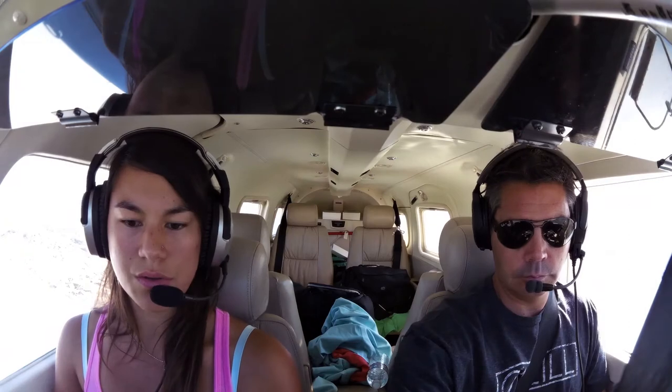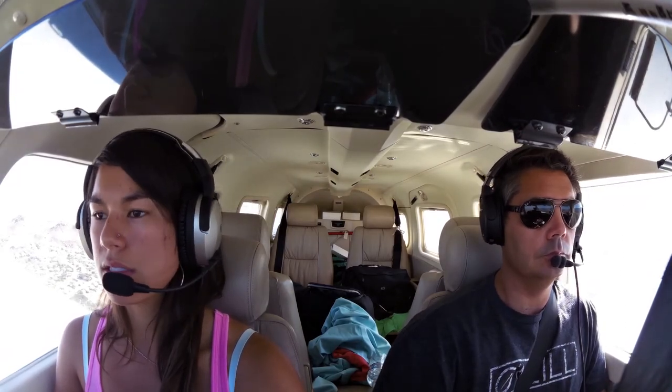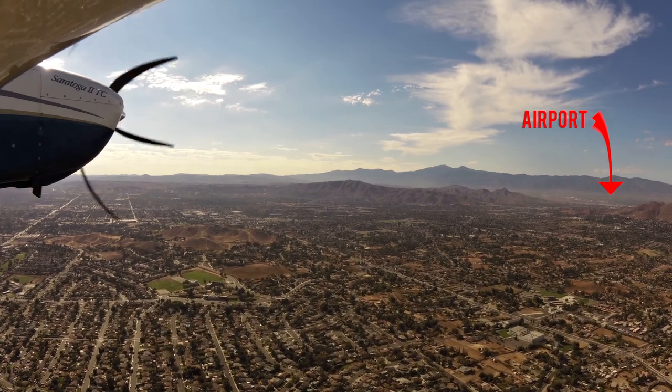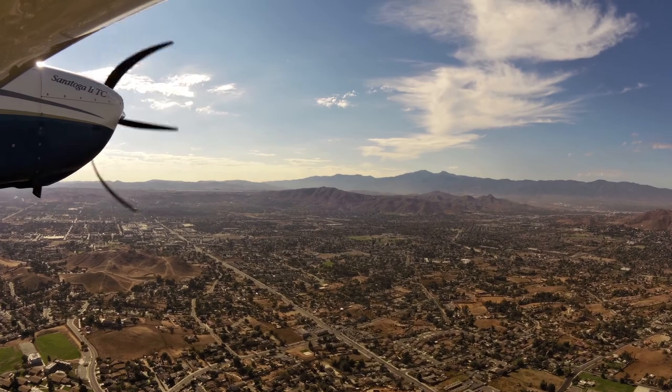Corona traffic, Saratoga 105 Hotel Papa, 4 miles to the east of the airfield at 2,800, inbound landing. We're going to be making a straight in runway 25. Straight in approaches for runway 25 are not recommended.